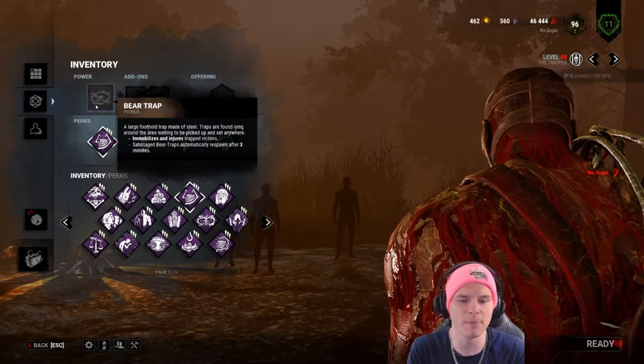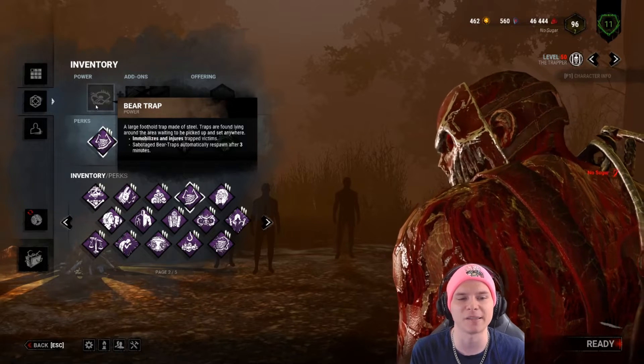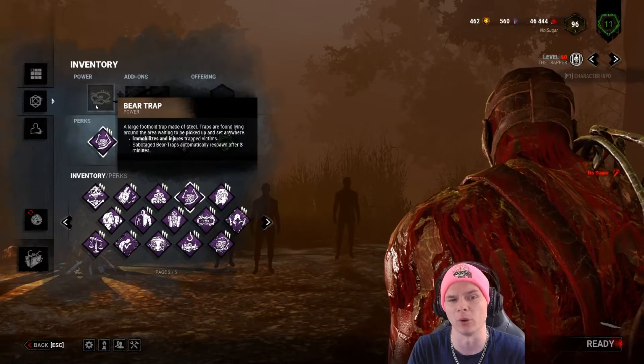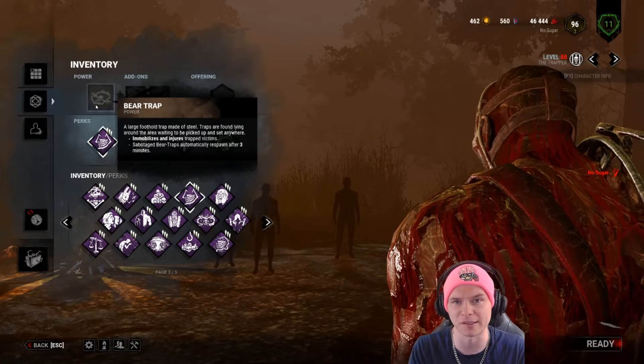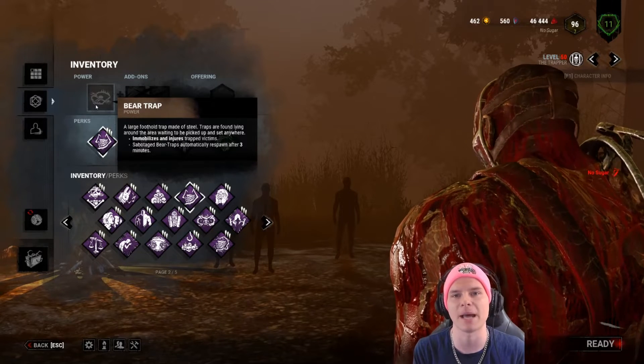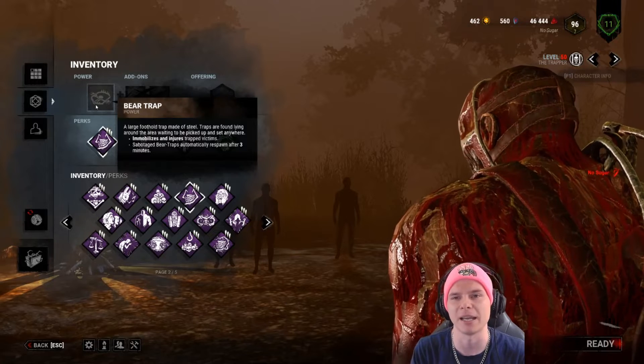The Trapper will have a variety of traps spread throughout the entire board. He can start with multiple bear traps, and there are add-ons to let him start with more, darken their color, or give them special effects like mangled, self-downing when freeing, or making it harder to escape. What makes the Trapper so strong is his ability to immobilize and injure trapped targets throughout the board — his main job is to prep the battlefield for the mid to late game snowball.